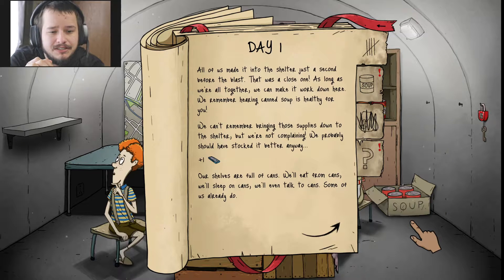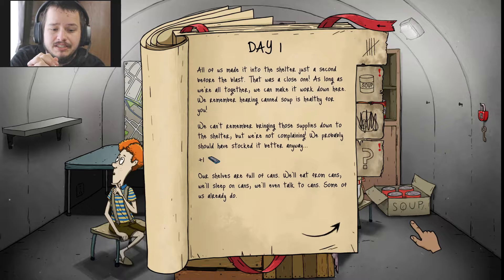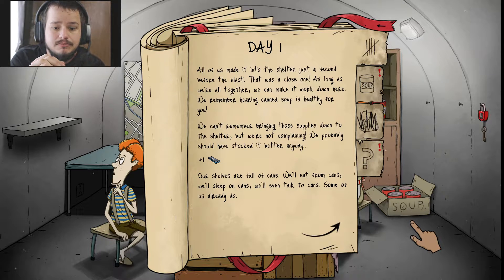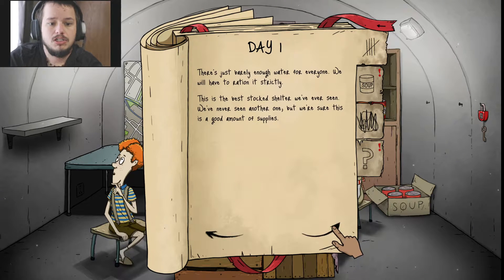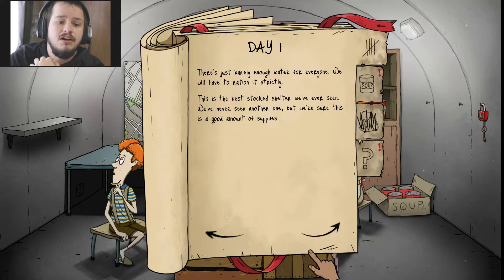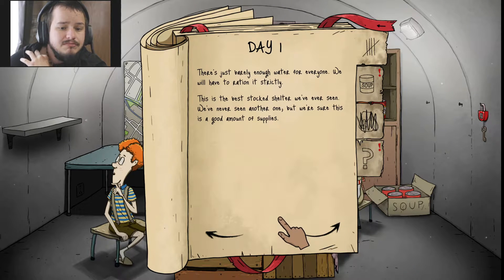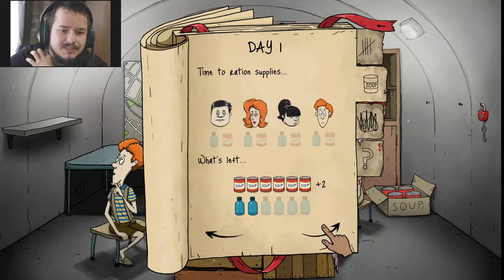As long as we're together, we can make it work down here. We remember hearing canned soup is healthy for you. We can't remember bringing those supplies down to the shelter, but we're not complaining. We probably should have stocked it better anyways. Plus one harmonica. Our shelves are full of cans — we'll eat from cans, we'll sleep on cans, we'll even talk to cans. There's just barely enough water for everyone. We'll have to ration it strictly. Time to ration them.